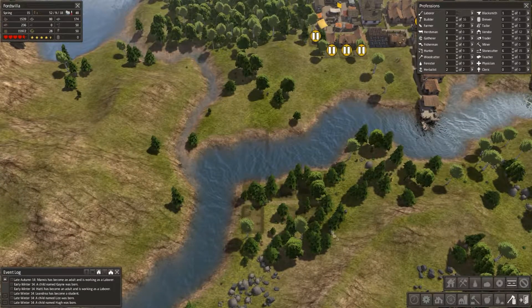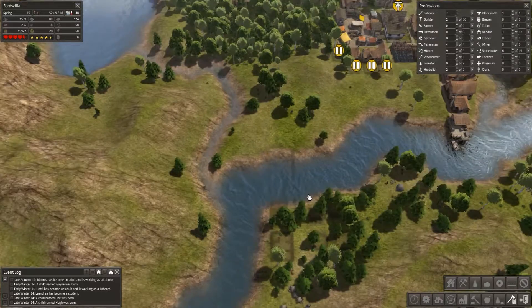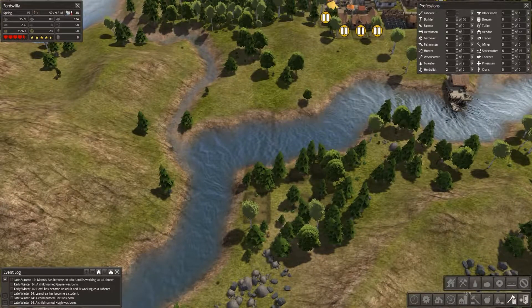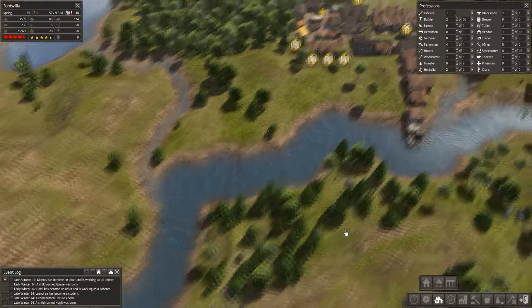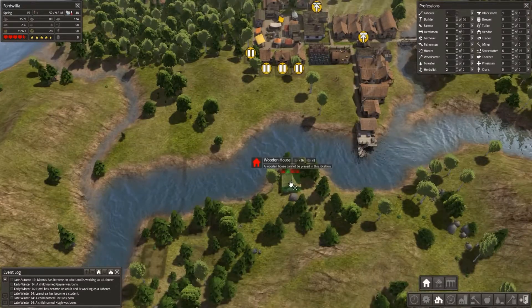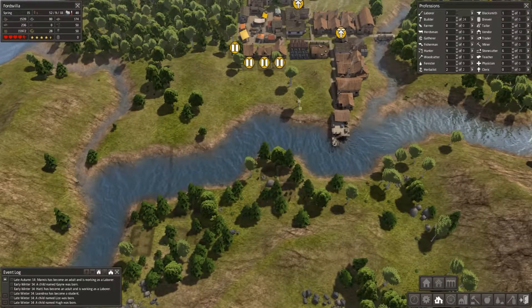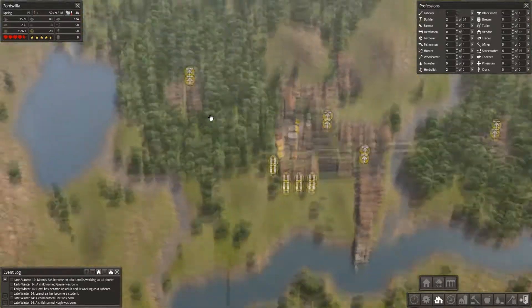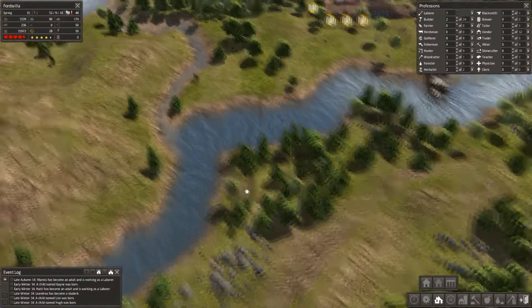We need to construct the bridge first before building anything over here, otherwise workers will never find a way across. Let's put the barn there and pause these buildings. The first thing I want them to do is build the bridge, then continue stockpiling food. We've upped our limit to 20,000. Our log limit is 1,500 — I'm going to take that to 2,000. We have 700 firewood coming out of winter, which is why that number is low — it will grow.